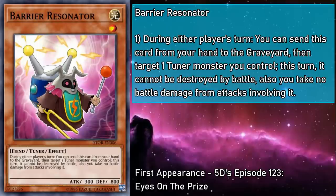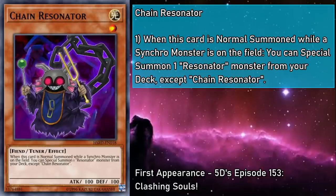First up is Barrier Resonator, a level 1 light monster with 300 attack and 800 defense. During either player's turn, you can send this card from your hand to the grave, then target a tuner monster you control. This turn, it can't be destroyed by battle, and you take no battle damage from attacks involving it. Usually we see the Resonators protecting themselves, so it's nice to see one going out of its way to protect not just Resonators, but any tuner you have on the field. The protection lasts the entire turn without a limited number of applications, which is stronger than most. So if you need to ensure your tuner survives a massive attack push, this monster will make sure their aggression isn't a barrier to entry.